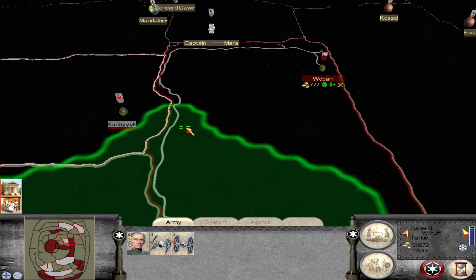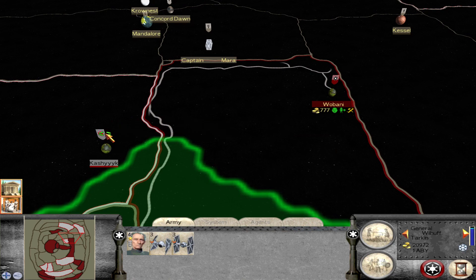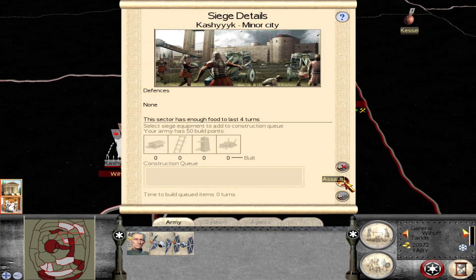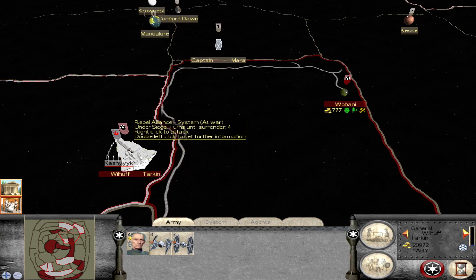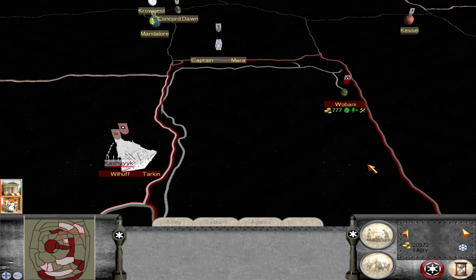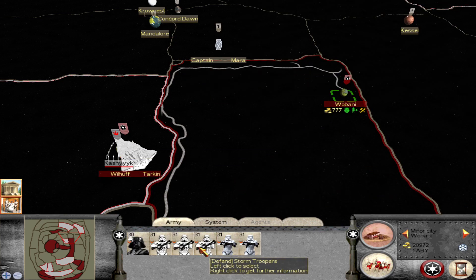Let's go for Kashyyyk. This is interesting — for this planet, because it's Kashyyyk, all your enemies are Wookiees. And that's pretty immersive because that's what you would expect.